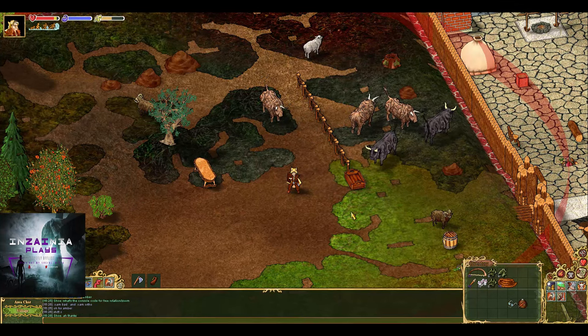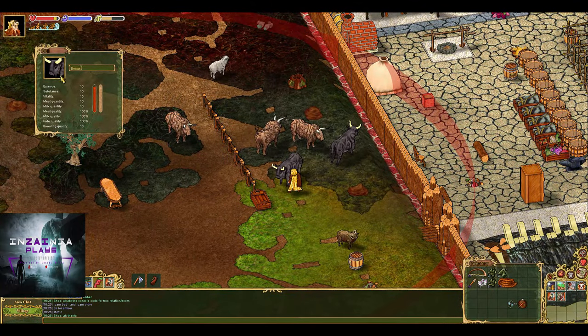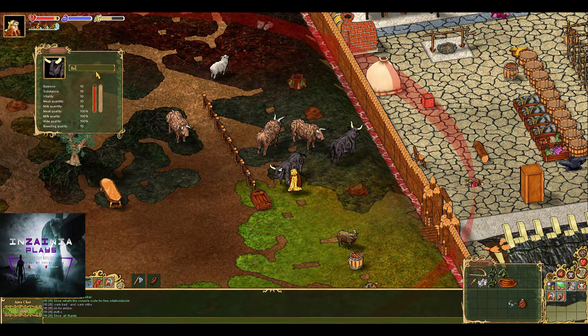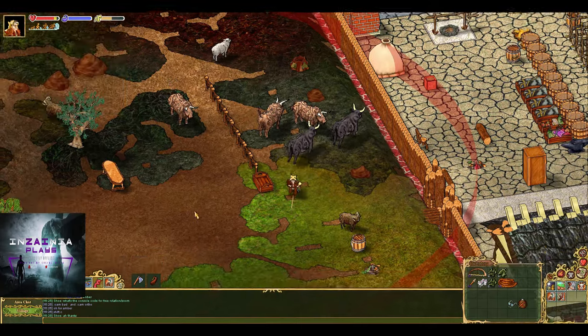At that point you just have to come up to them, and if you right click them you can go to inspect and it'll tell you what they are. It tells me that this is a bull — his name's Bessie but we can rename it, so we might name him Brutus. Brutus has stats: essence, substance, vitality, meat quantity — all this stuff's 10. The meat quality is 100%, and milk quality, quality, and hide quality — and breeding quality — is all based off the satiety, whatever this word is. It's all based on how well you've fed them, how well you've taken care of them.